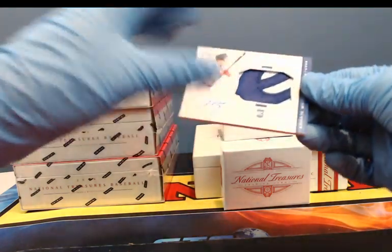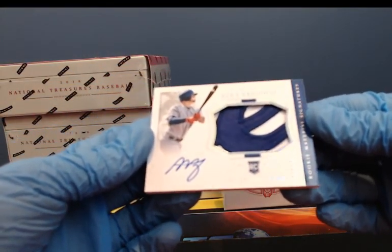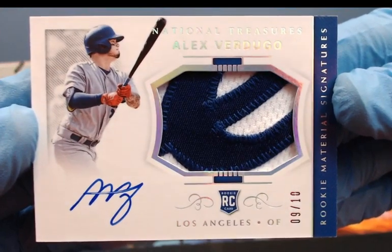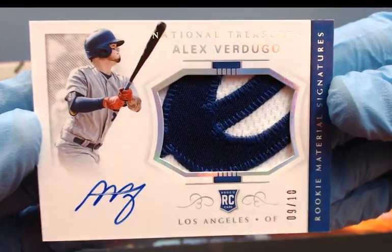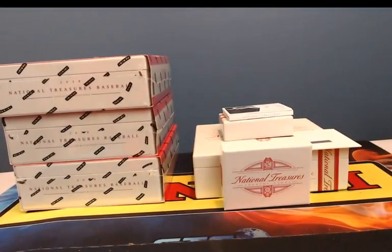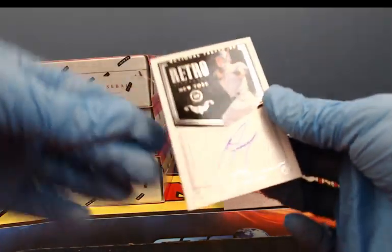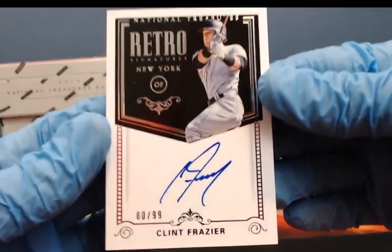Got a sick RPA — sick patch — 9 of 10 for Alex Verdugo. Rookie material signature. Nice patch there, 9 of 10 for Verdugo. Very nice. We've got Retro Signatures, 80 of 99 for Clint Frazier.